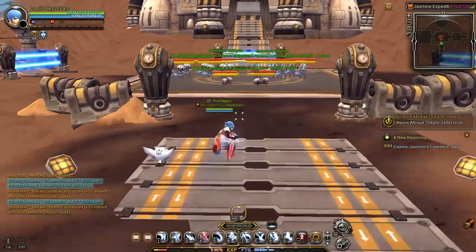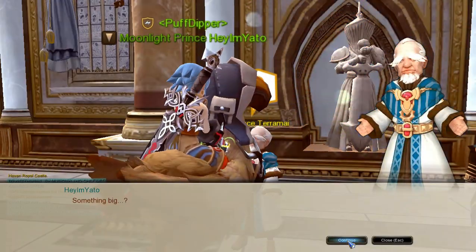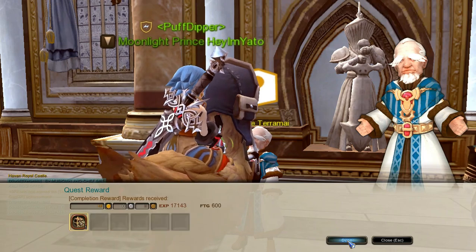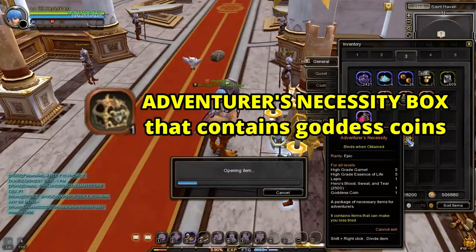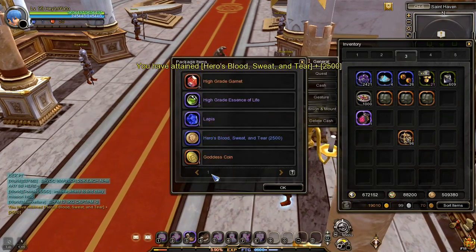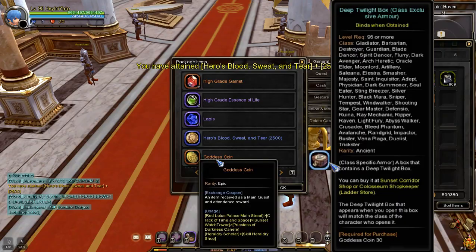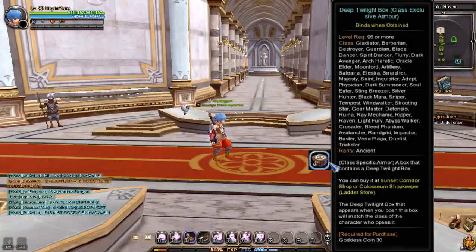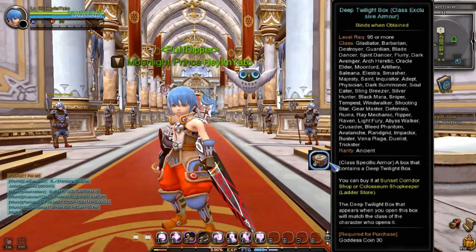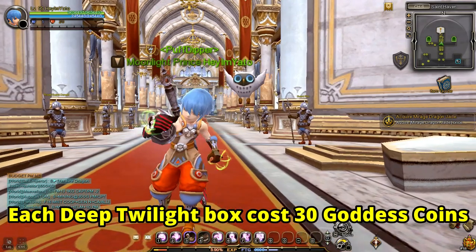The best way to get the goddess helm and shoes is by doing the main quest missions. When you finish one main quest mission, you will be rewarded with an Adventurer's Necessity Box which contains a goddess coin. Each Adventurer's Necessity Box contains one goddess coin. These coins are needed to purchase a class-specific Deep Twilight Box, which contains class-specific goddess equipment compatible with your character specialization. You will need 30 goddess coins to purchase one Deep Twilight Box class-specific.